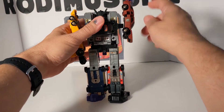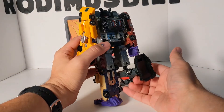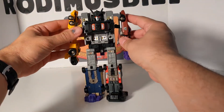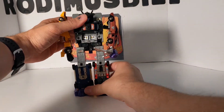For articulation on Menasor, the arms do 360 degrees and the elbows only fold up — that's really all you can do. He came with a gun and a sword. And that was Menasor.